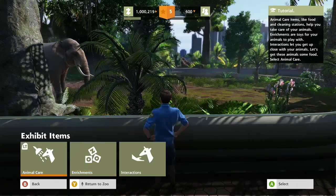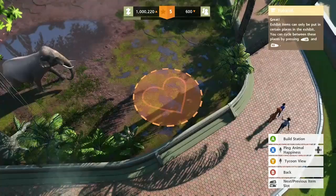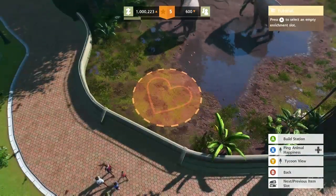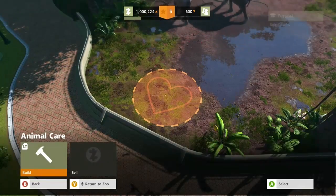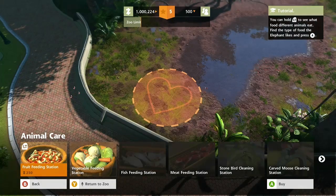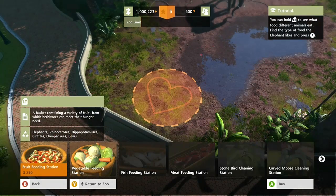So maybe you should try building something — maybe a zoo. This is my zoo. This is actually from the tutorial mode; I'm learning all about Zoo Tycoon. But you can see you can build your own zoo. You can adopt animals. You can make sure your animals are fed and watered and happy.